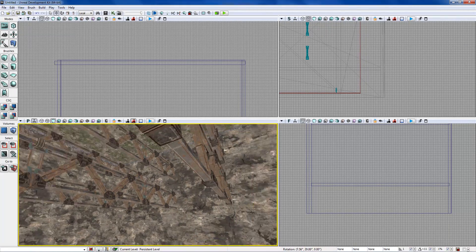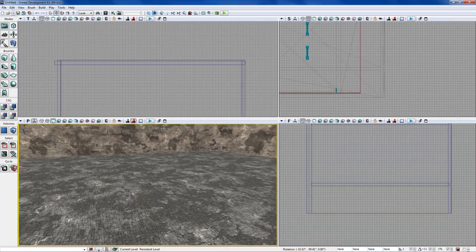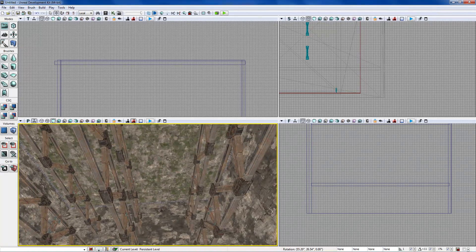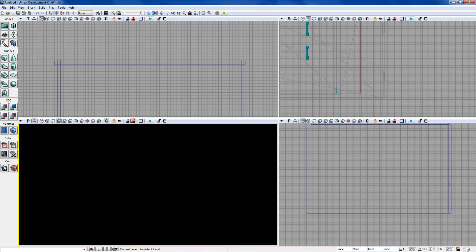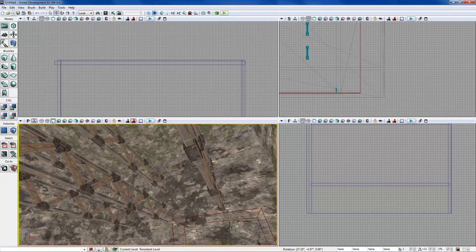Hey guys, welcome to the next segment of building our own map. What I'm going to be doing here is going through how we can light this map and make it look a little prettier. It doesn't look so dull and horrible, and that way you can actually play it — because when you hit game mode it doesn't show anything since there's no lighting yet. We're in unlit mode right now.